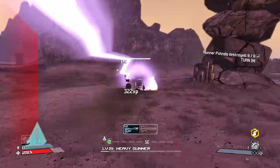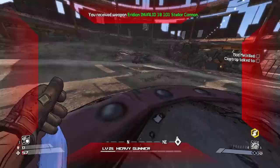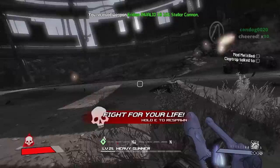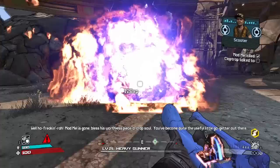I can snipe cars with this thing, I forgot about that. Here we go - it's not too bad. Stellar Cannon, what do you do? I know we're in the middle of a boss fight but hold on - priorities. Does it linger? What does that do? I hit him. It looks like it lingers - I don't know, it's definitely strong.